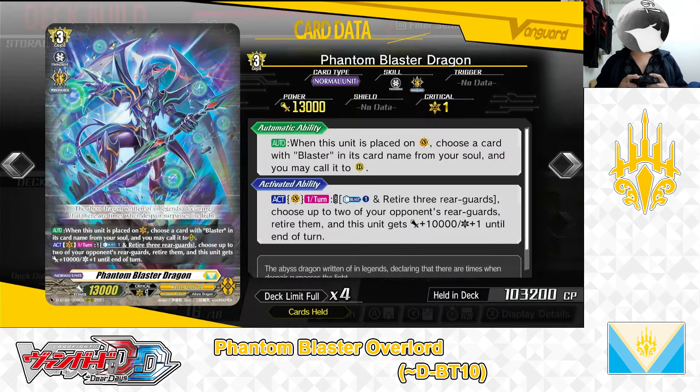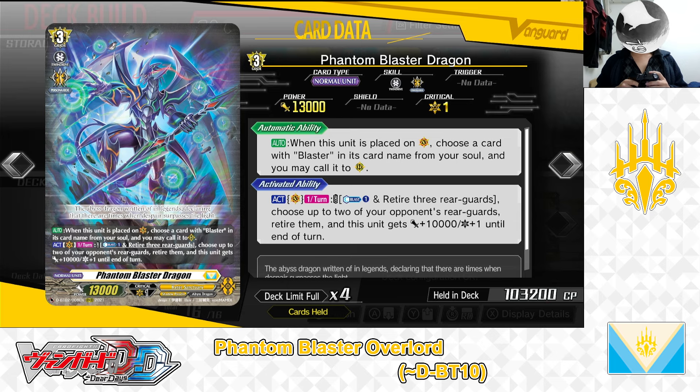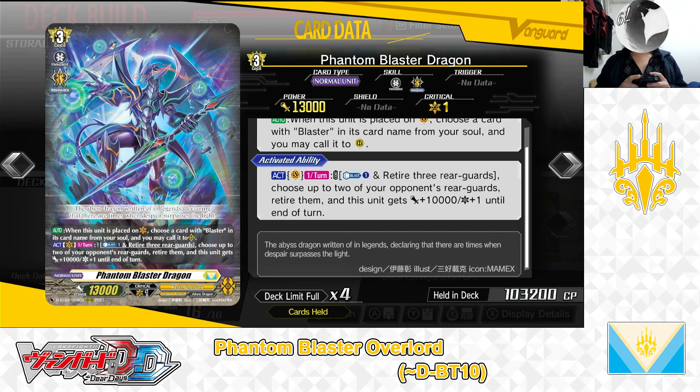Next up, the Grade 3, Phantom Blaster Dragon. First skill: Auto — when this unit is placed on the Vanguard circle, choose a card with Blaster in its card name from your soul and you may call it to rear guard. Second skill: Action as Vanguard once per turn — cost: Counter Blast 1 and retire 3 rear guards. If the cost is paid, choose up to 2 of your opponent's rear guards, retire them, and this unit gets plus 10,000 power plus 1 critical until end of turn. We have 4 in the deck.